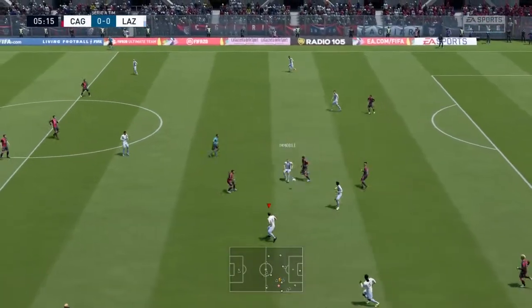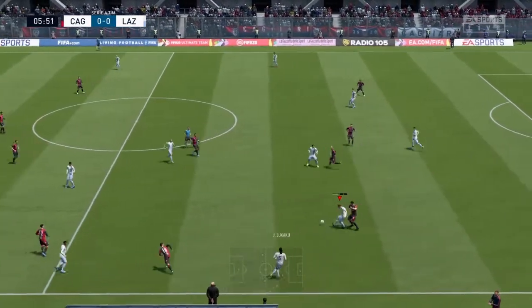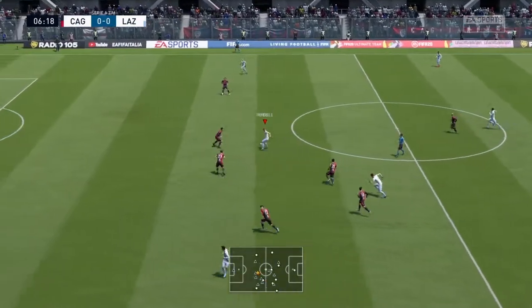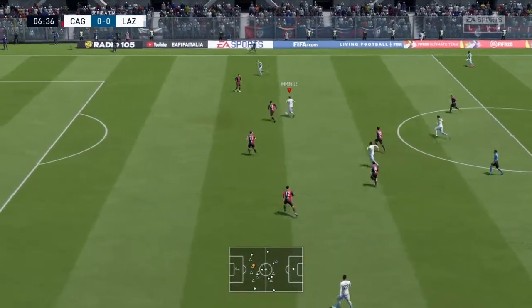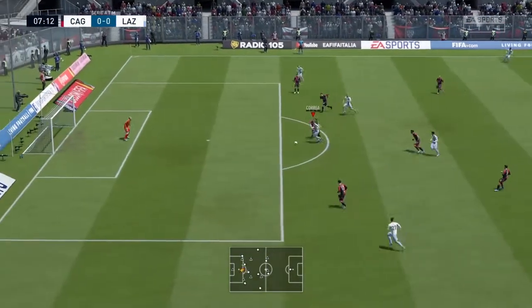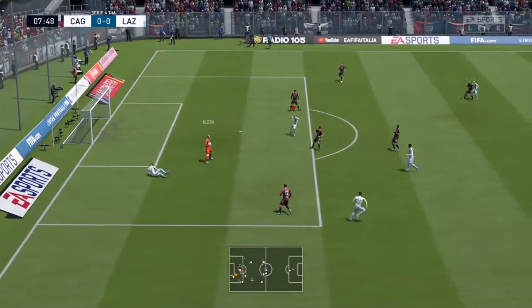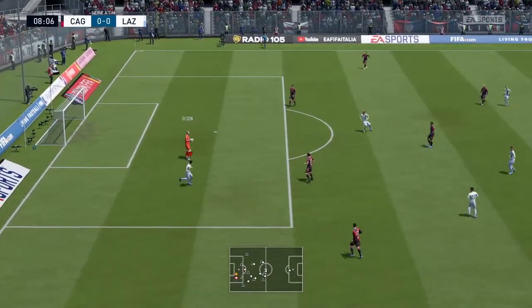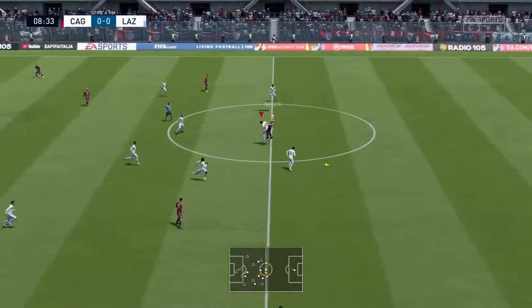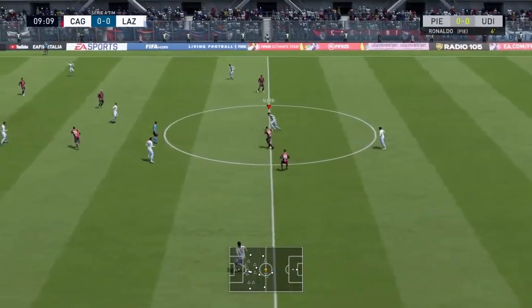Lukaku on the left-hand side into Immobile, dodgy pass into Lucas but we do keep possession. Lucas forward to Correa, now Immobile — this is very good play. Can we go up the other end and open the scoring? Into Correa, onto his left foot — keeper coming out against Correa and the keeper gets there first. Very good goalkeeping from Olsen. Nine minutes gone and it's been an okay start from both sides.